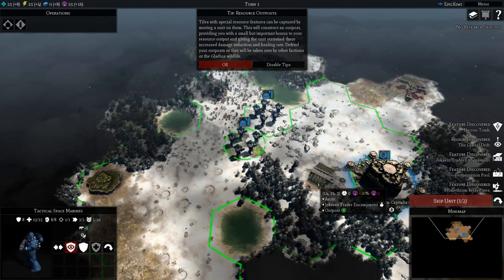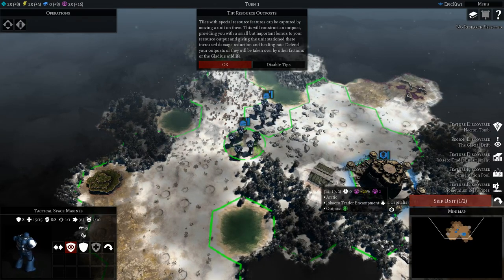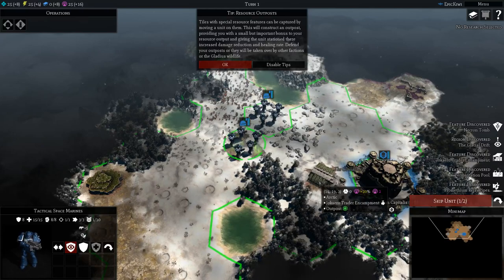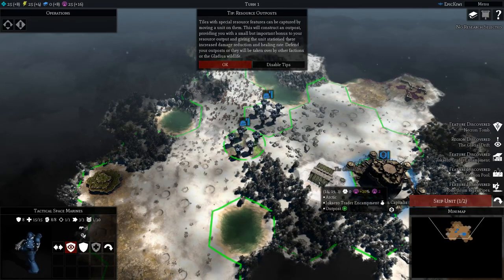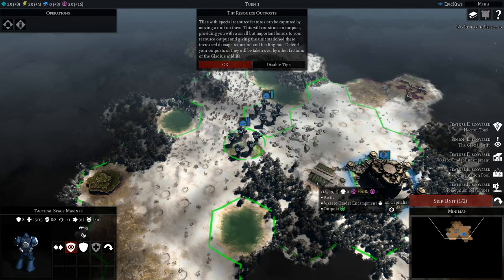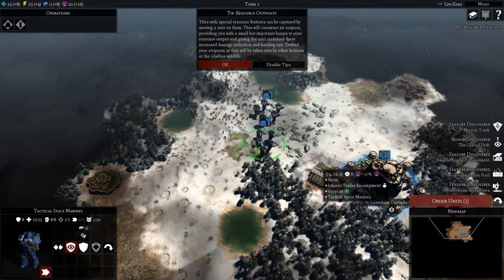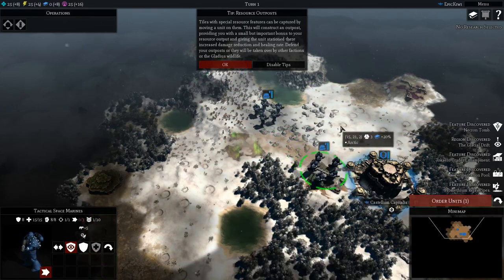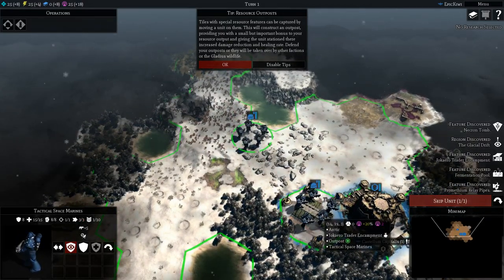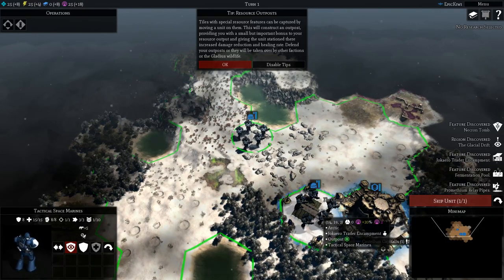Capturing a tower will construct an outpost, providing you with a small but important bonus to your resource output, and giving the unit stationed there increased damage reduction and healing rate. Defend your outposts or they will be taken over by other factions or the Gladius wildlife. So if we move this Tactical Space Marine squad onto here — we've now captured that point. It's now our outpost.